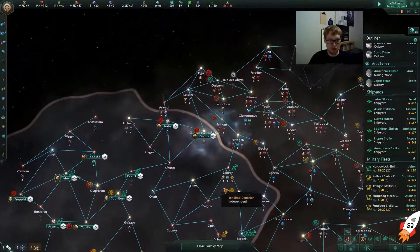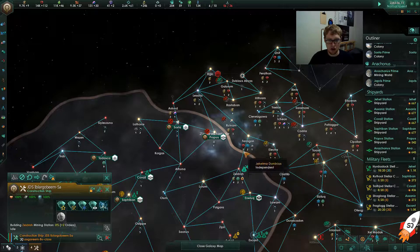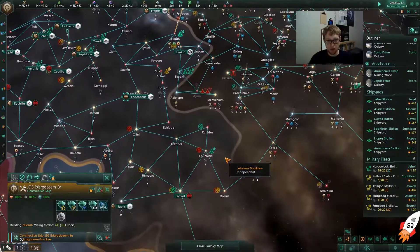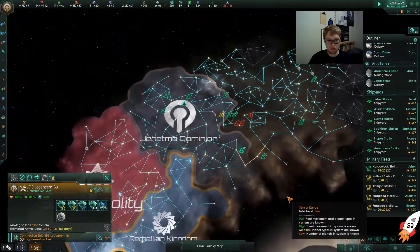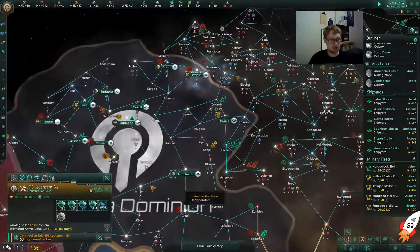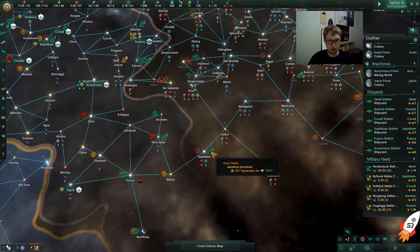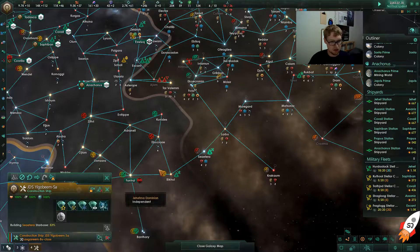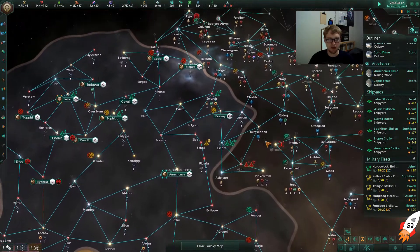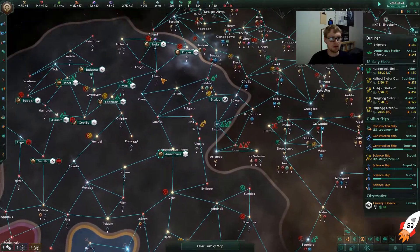This construction ship already finished, so let's put the mining stations and research stations in — cool, more terraforming — and have them move there. This one also finished, so let's move it up to here. I feel like we'll end up surrounding this area and can get rid of these people. We almost have enough influence to put another outpost down. The ship is already performing orders for me.